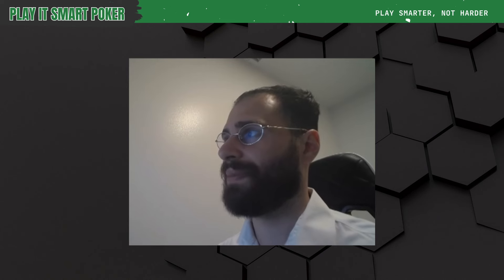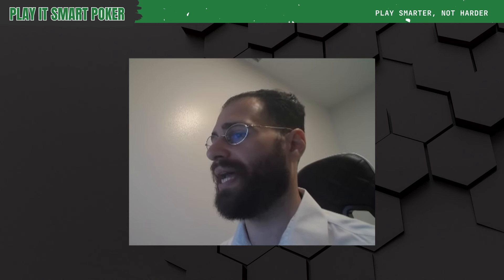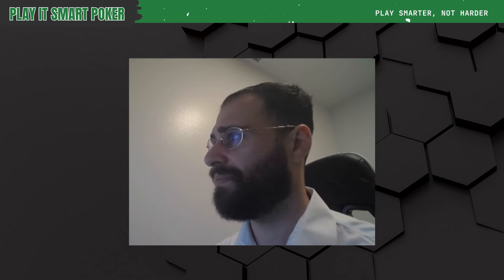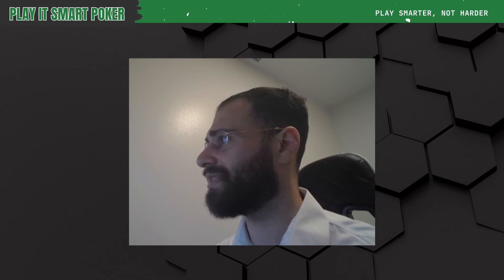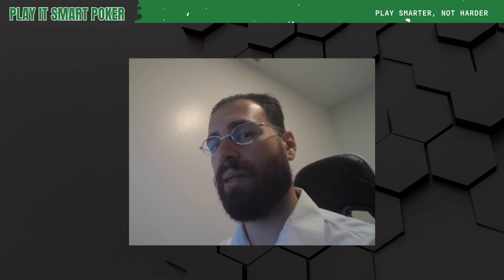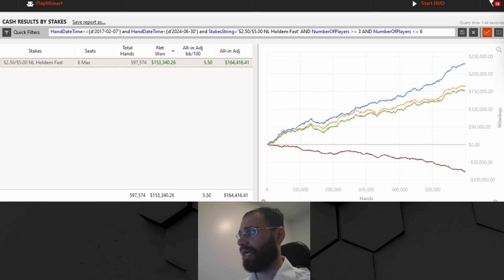Next are my 6-max 500 zoom on PokerStars stats, where I was crushing at 5.5 BB in EV for 600k hands. I've shown this stat before. Let's take a look at these stats in graph format. What might be surprising to a lot of you is that I was losing red line while absolutely printing at blue line. Why would this be? Which leads us into the definition of a blue line player.